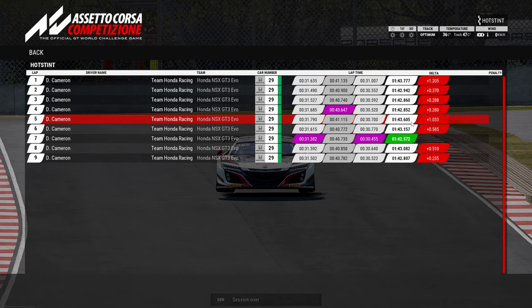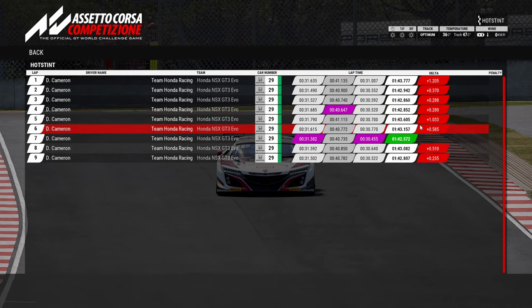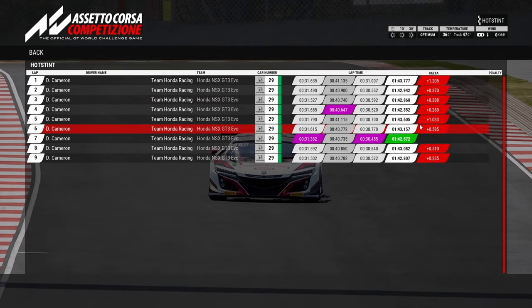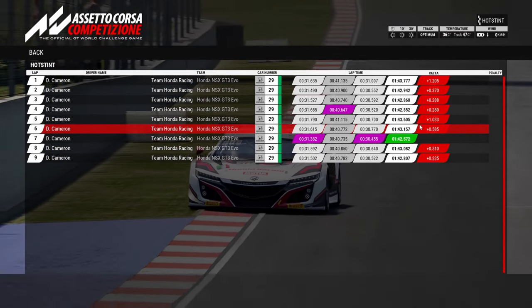Apart from the slow corners, there was definitely an improvement - the back end wouldn't get as sketchy through slow corners on the MoTec setup. But with the meta setup, it was just so easy to put your foot down. I believe it's running bumps and rebounds at zero on the dampers - you just get no wheel spin whatsoever. That's why people are able to run one TC or zero TC.